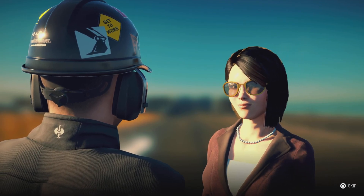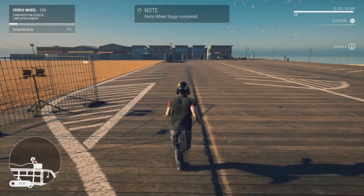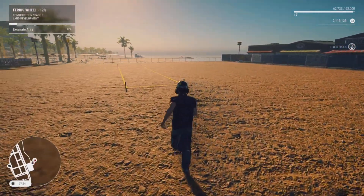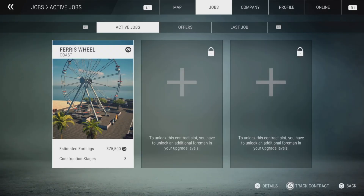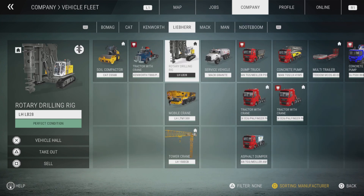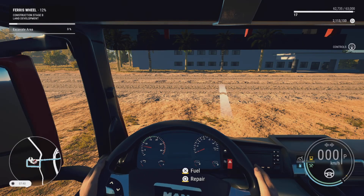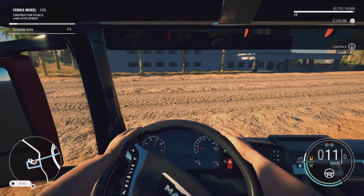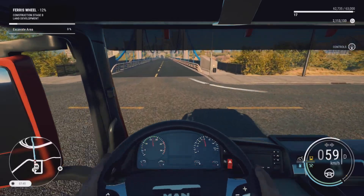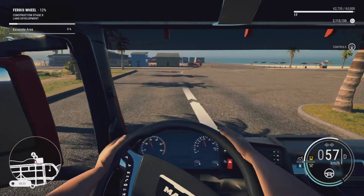It looks like we're going to build a Ferris wheel here on the beach. The first thing we have to do is excavate a site — there's a nice yellow box marked on the ground. We'll go into company vehicles and grab our dump truck so we have somewhere to put the soil. We'll fast travel the dump truck, change the camera view, and drive it back down to the beach. I'll cut the footage again so you're not watching me drive all the way down.